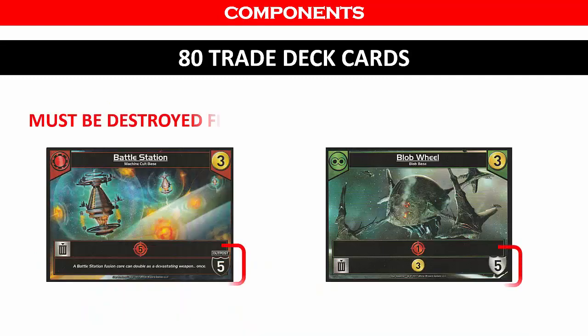There are 2 types of bases indicated by a symbol on the bottom right of the card. Outposts have a black shield and must be destroyed first before non-outpost bases or authority points are attacked.